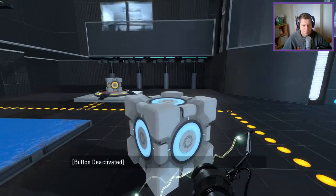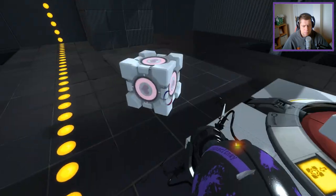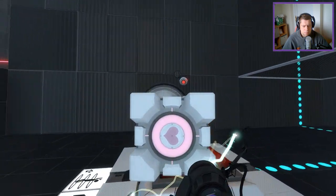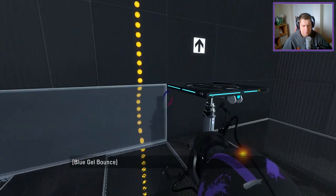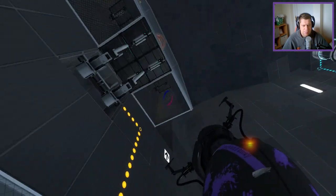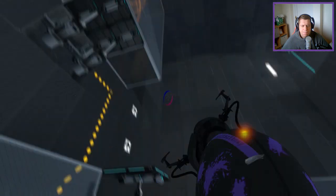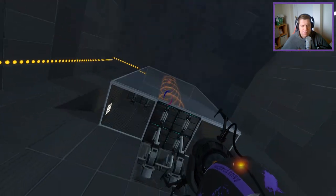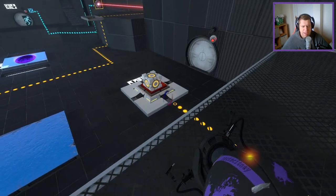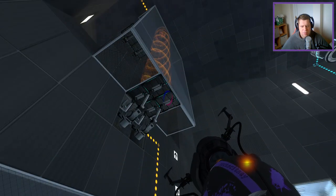So... swap the cubes over. Now I need to get up to there, don't I? Yes, I do. Let's think. Because what we're going to do is go up there ourselves — that's why that button's on a timer. We're going to press the timer, then go all the way to the top, and then we're going to jump through here. That has to be on there — there's no question about that.